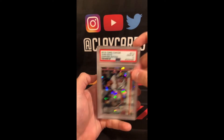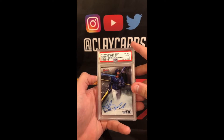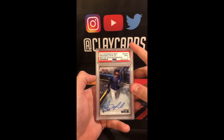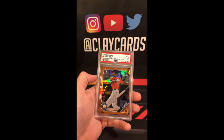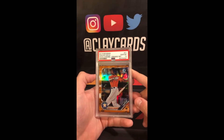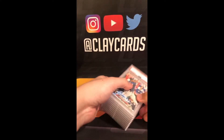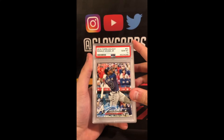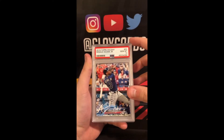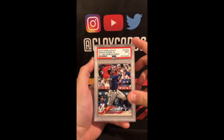A fourth — one, two, three, four — yeah, fourth. Tatis 2018 Bowman's Best, Best of 2018 Autos, 9. Nova Orange Refractor out of 25, 10. Topps Holiday Acuna 10. Another Holiday 10. Update 9.